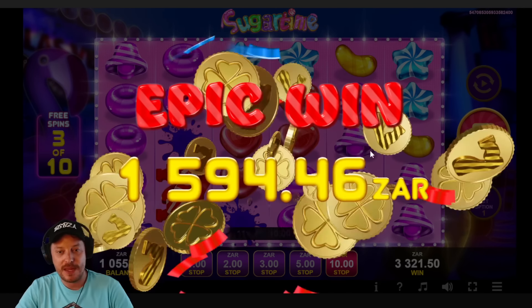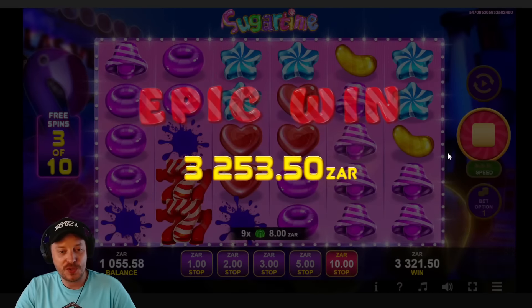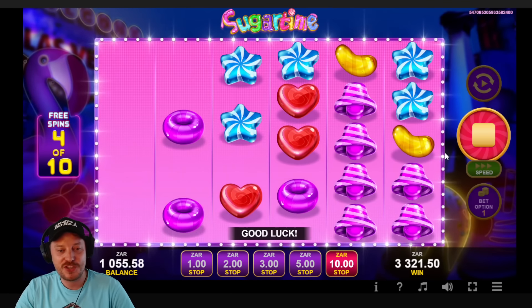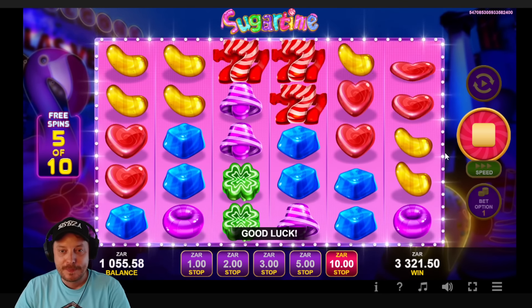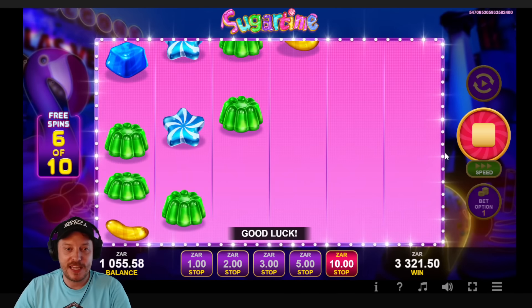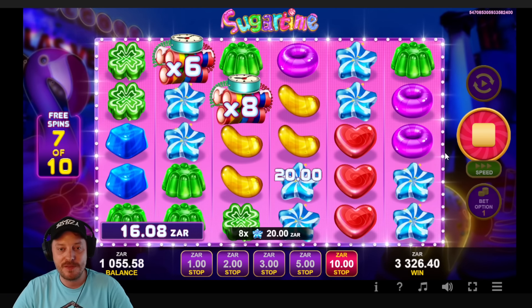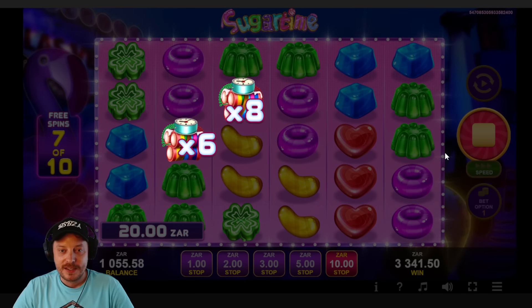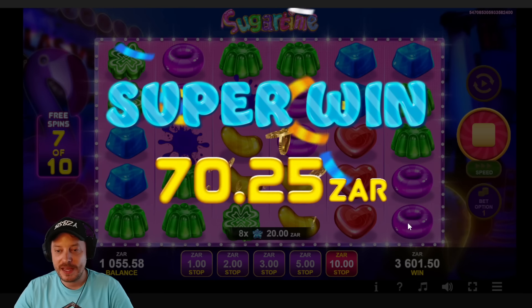Oh, this has got a nice multi to it — this has got a big one. Come on — more, more, more! 27 times, 3200 rand! Let's go baby, that's what I'm talking about — epic win, awesome sauce! That's going to make up for all the money we threw away and means we'll walk away with a profit. I still don't like this game though — it's like an inferior version of Sweet Bonanza.